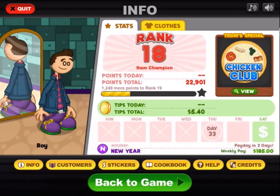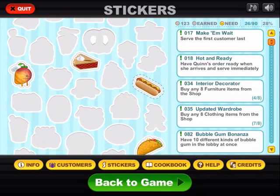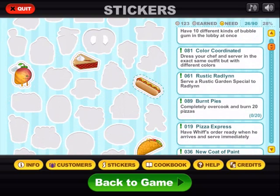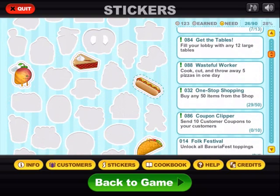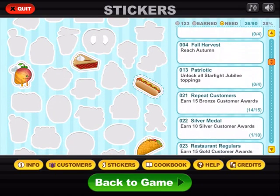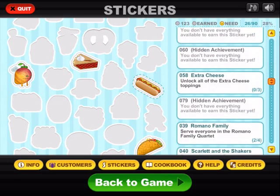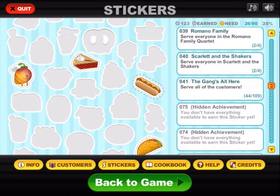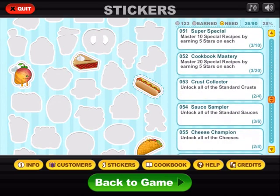The first thing I'm going to do is look in the sticker section for a sticker to get, because I wanted to get one sticker in every single video. So I am going to... completely overcook and burn 20 pizzas? Holy crap, that's a lot of pizzas. Also, the wasteful worker sticker requires cutting and throwing away five pizzas in one day — that's quite a bunch. None of these are really tempting to me, and I don't think people need any help with these.